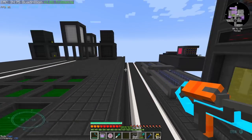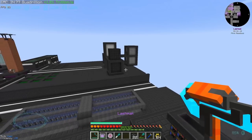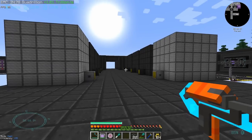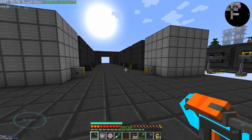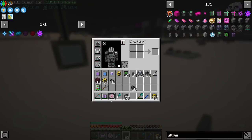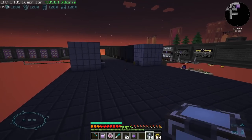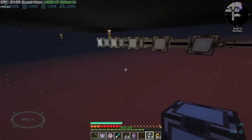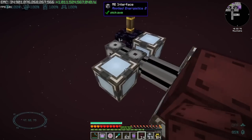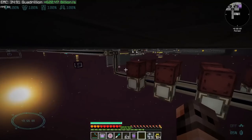Ender chests are not very smart, so if the item is available in the ender chest, it will be pumped into the fusion reactor and elements that we don't want them to mix will be mixed. For example, you cannot mix silver with uranium. I noticed that our production of ultimate ingots is incredibly slow because we don't have enough reactors. Therefore, we have more reactors now, and this time we are not going to use ender chests anymore — we're going to use interfaces. I'm hoping that interfaces are going to be smart.